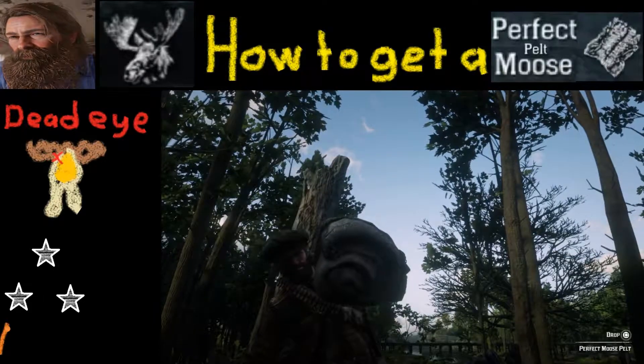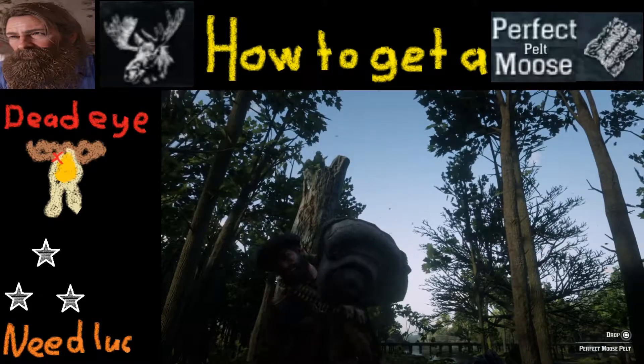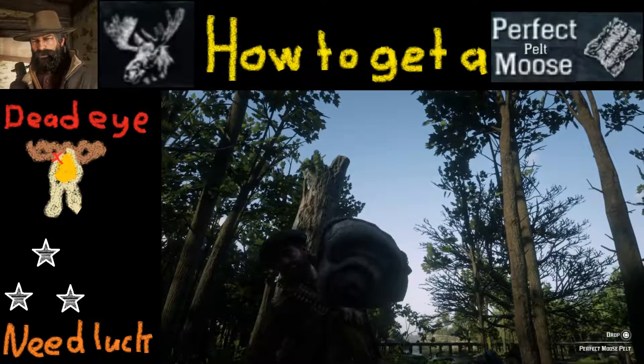Our first tip is that in order to get a perfect pelt you have to start with a three-star animal to begin with, and finding a moose with three stars you're gonna need some luck.